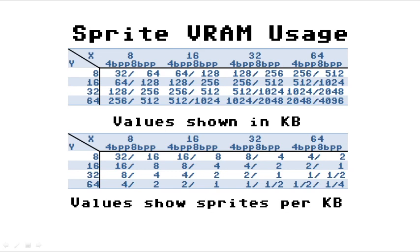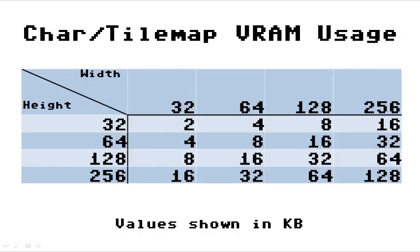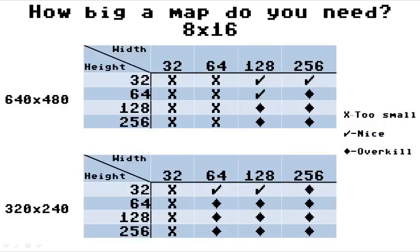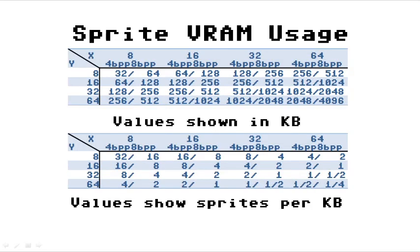Let's look at some examples — say a Vera spec scrolling platformer, so we'll go 640x480. I'll go with 8x8 chars, so 128x64 should do me. That's 16K, leaving me with 112K. I'll go with 512 tiles. 4bpp should be fine, so that's another 16K, leaving me with 96K left. I'll go with 32x32 sprites at 4bpp, which is 2 per K, so that's 192 sprites.